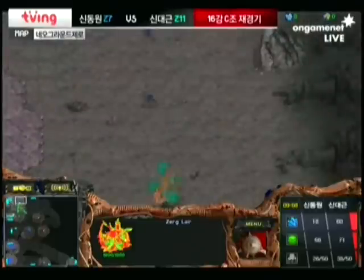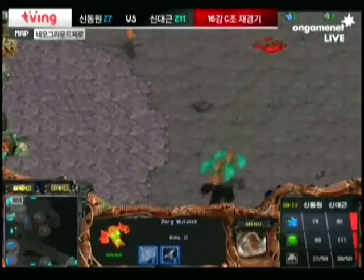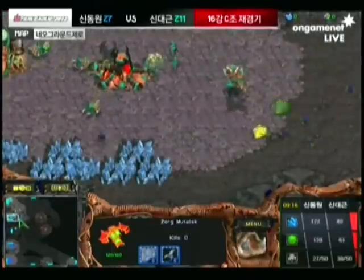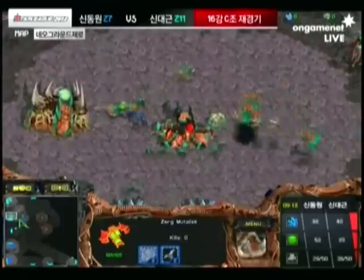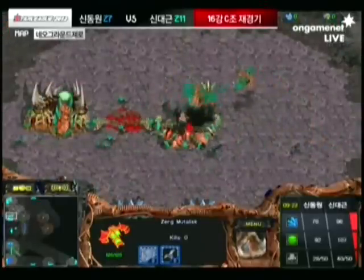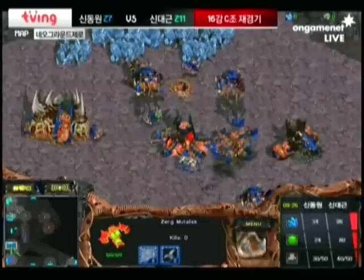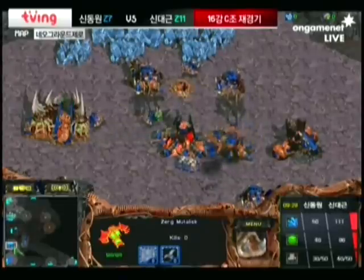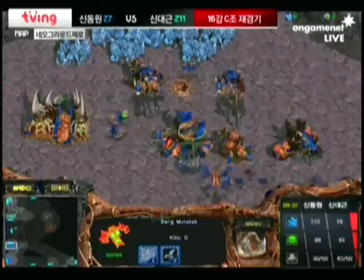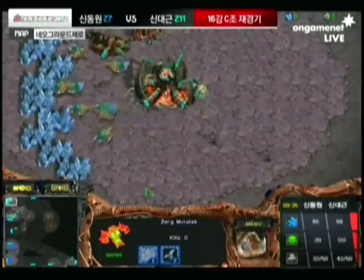Haiva doing what he can to defend against all these pesky Zergling harassment attacks that Hydra is doing, because Hydra knows if he gets just the right attack, gets in there, kills just the right amount of drones, he's going to be able to steamroll his way to victory after getting that early hatchery at his natural. He got the earlier base, he was mining from it earlier, and now he has three drones on the extractor to help get a nice big Muta army going.